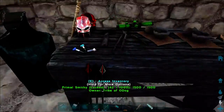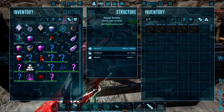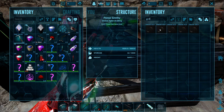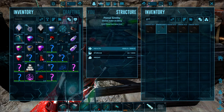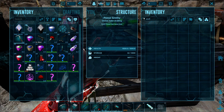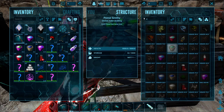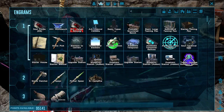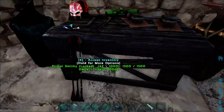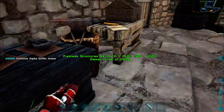It reminds me I need to make some griffin armor. Is there an Alpha griffin? Yeah. Let's make some of those. And is there anything for the Enforcer? It does not look like it. Let me just double check. So the Enforcer doesn't have anything. I don't even know if the Enforcer has a saddle slot. Let me grab it and we'll take a look.